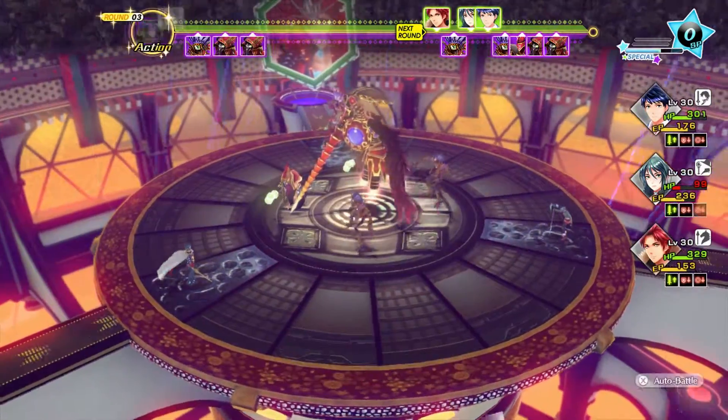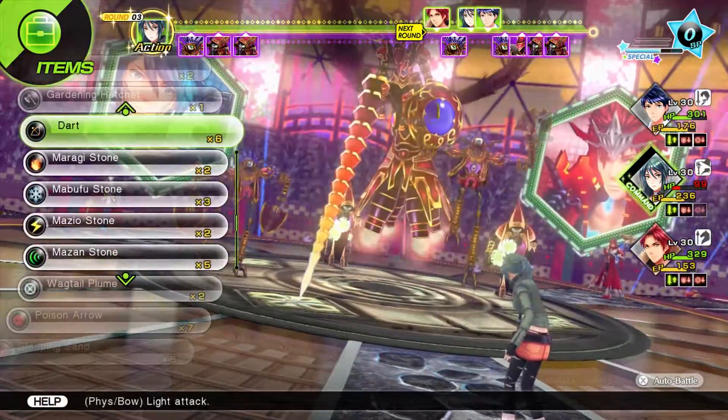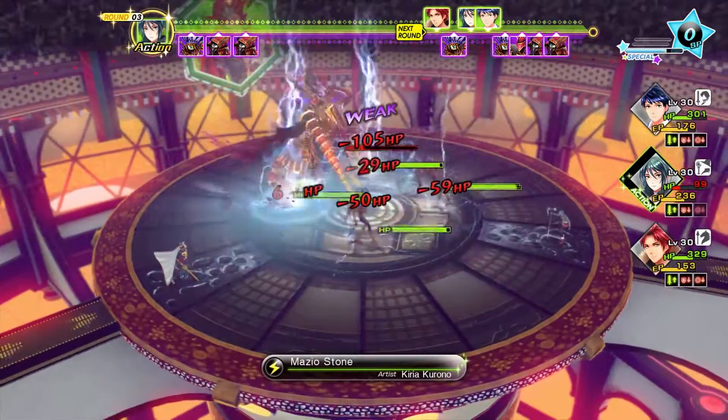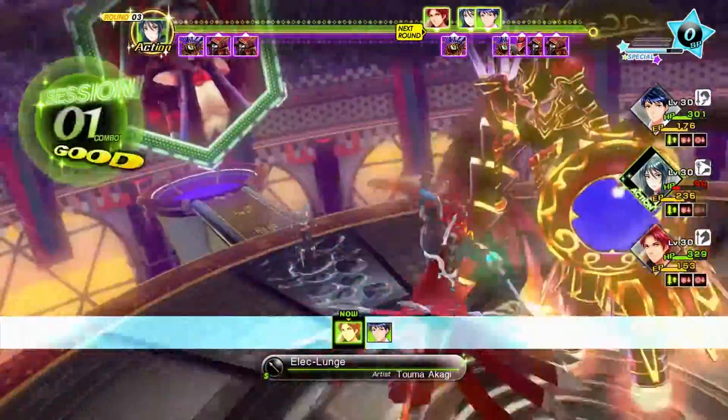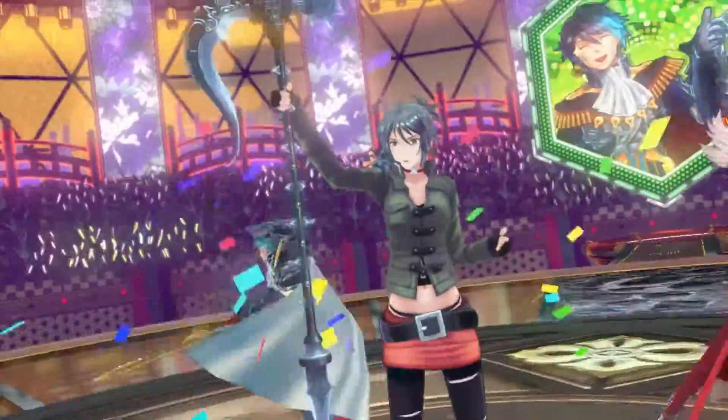The enemy decided debuffing was the best choice. Now I'm going to use the Thunderstone since I don't have any thunder magic with Kiria — and that's going to be it. Hope you guys enjoyed, and I'll see you later.